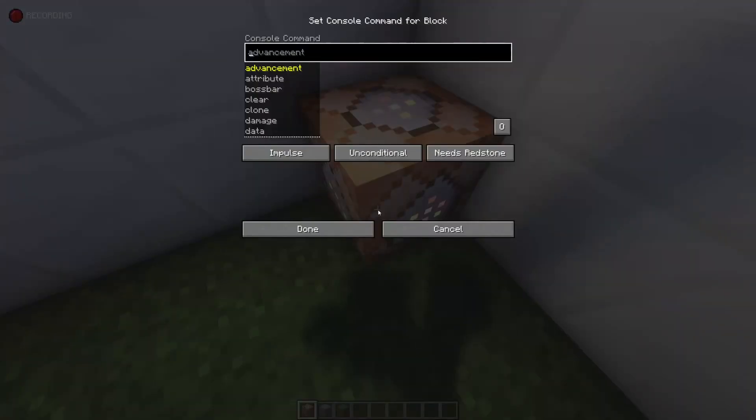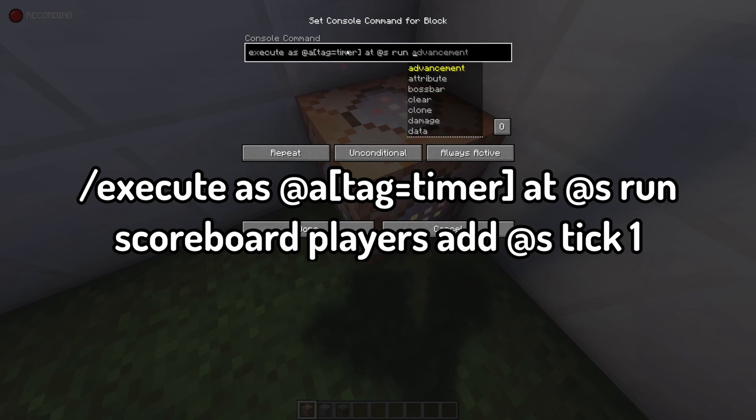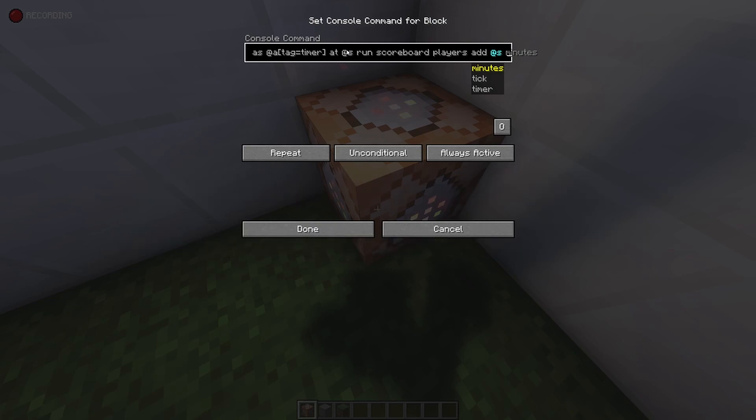To start, create a small room on the side of your parkour course. In this room, place a repeating command block which is unconditional and always active, and put the command: execute as @a[tag=timer] at @s run scoreboard players add @s tick 1. Every tick, this will add 1 to the tick variable of everyone that has the tag timer.